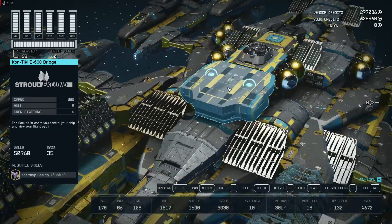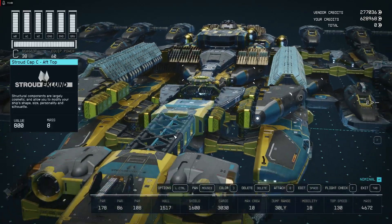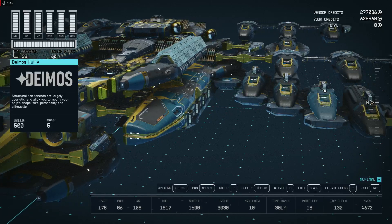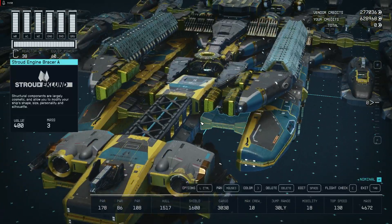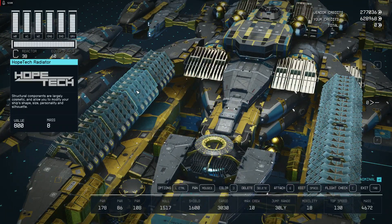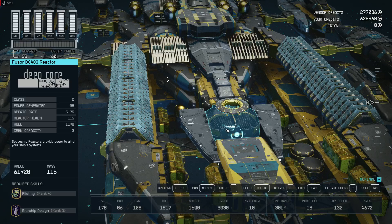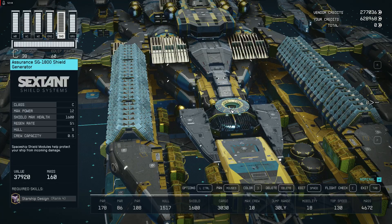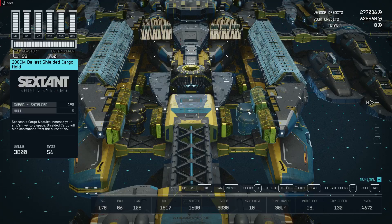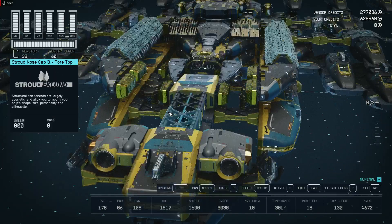I changed the cockpit to give me a little bit of center view on this part over here. In the forward section I removed the braking engines from other places and moved them here. My point was the rad jammers and rad collectors to collect radiation and channel it into the reactor that powers the shield.